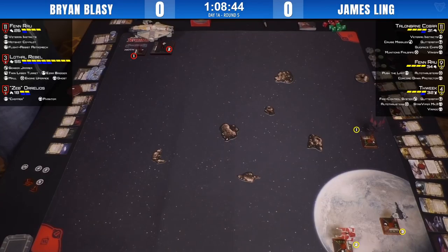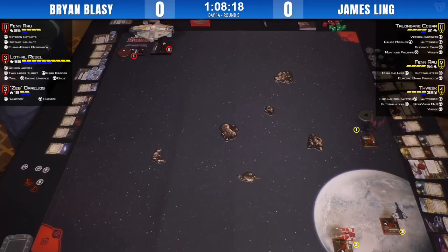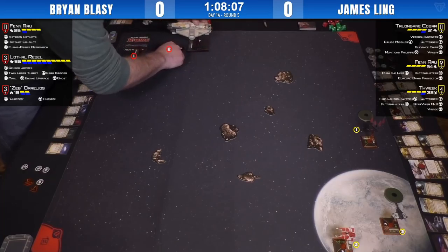Brian's strategy going into this match is to avoid the corners as much as possible. He wants to get Fenn's primary weapons into the fight at range one versus the aces and try to mitigate damage. He also asked us to give a big shout out to the men and women in uniform of the American armed forces — he's a member — and to thank them for their service.